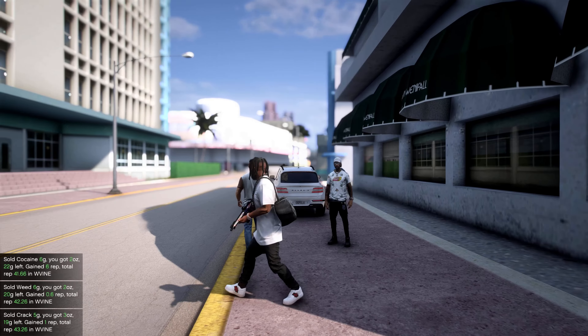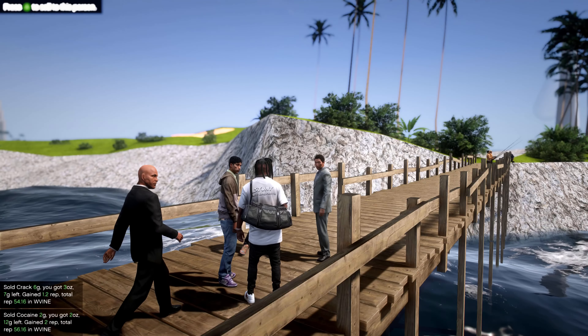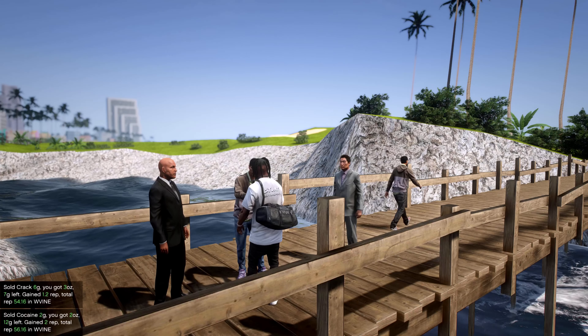The bridge going to the lighthouse — that's a fire little trap spot. Cocaine city, man — you can see it. If y'all need this map, check out Games and Graphics — he has a great tutorial on how to install this and where to get it. Let's keep it moving.